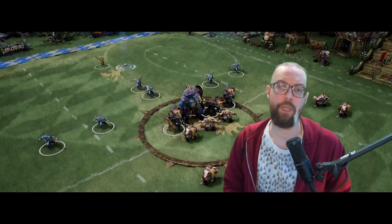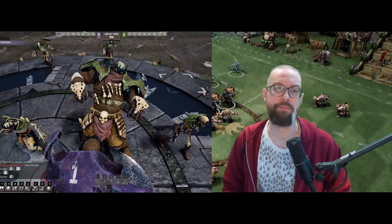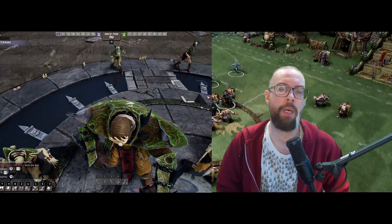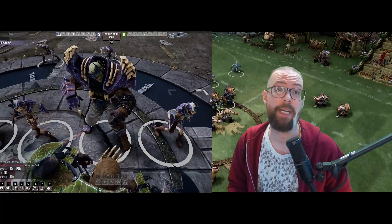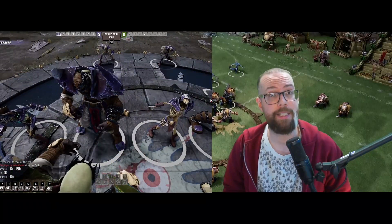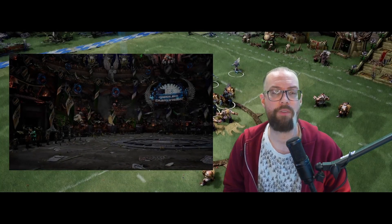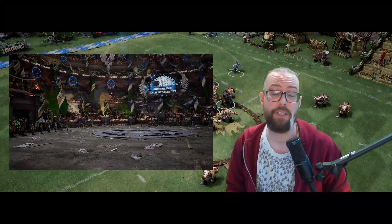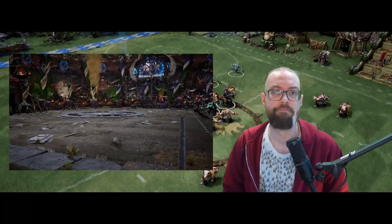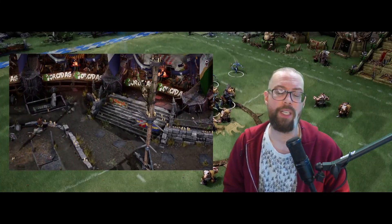One final thing to note: on the Blood Pass there are no cosmetics for the mummies. However, if you go look at the pre-made default teams available in-game, several of those do have cosmetics available for mummies, ghoul runners, skeletons, zombies, and the wights. I also started up a game with two of the higher TV Shambling Undead teams currently available in Blood Bowl 3, and some of them have really cool stuff. This is also the Shambling Undead pitch, if you were curious about what that looks like in-game.